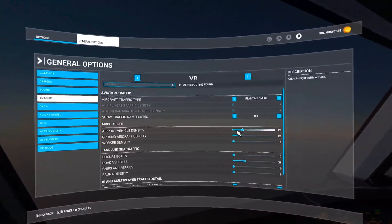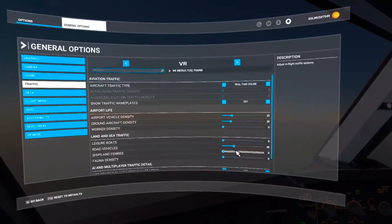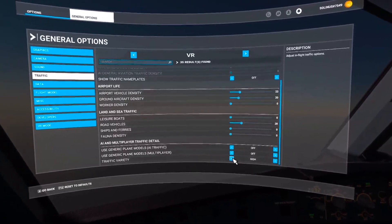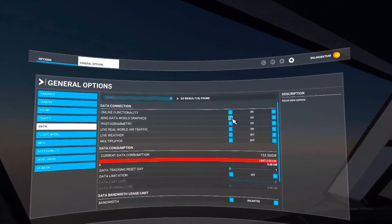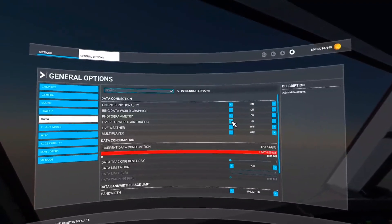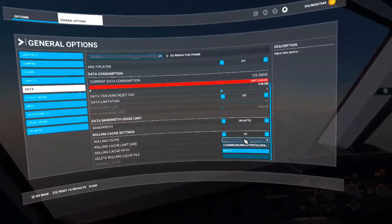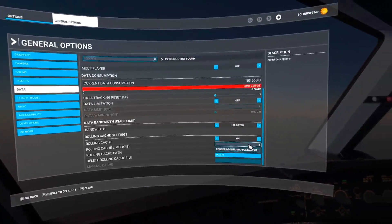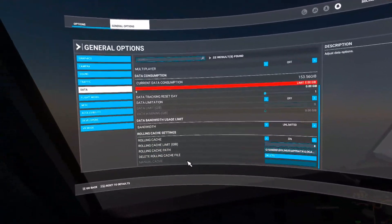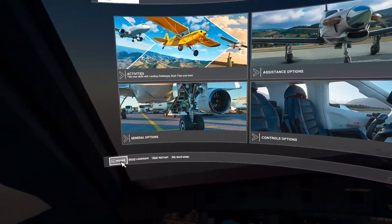Traffic is running real-time online. Airport vehicle density 23. Ground aircraft density 20. Road vehicles 28. Generic plane models for AI traffic off. Traffic variety high. Data online functionality, Bing data, world graphics on. Photogrammetry on. Live real-time traffic on. I have a rolling cache that is just the default — I have not changed it. I have in the past, but since I've done the driver update I've not changed it. At this point I don't know if I will. I might still play with this, but those are my current settings in the game.